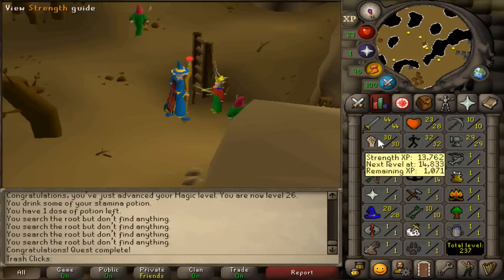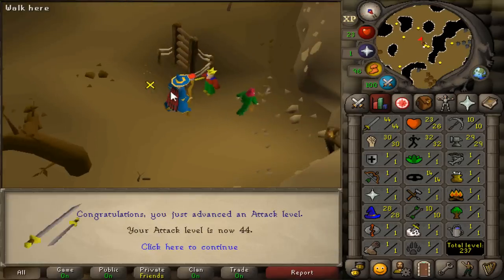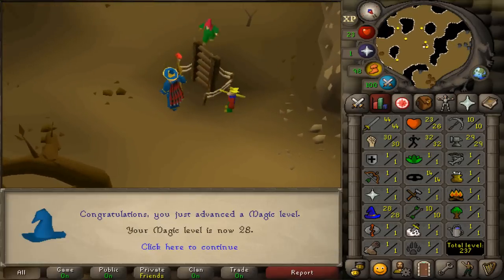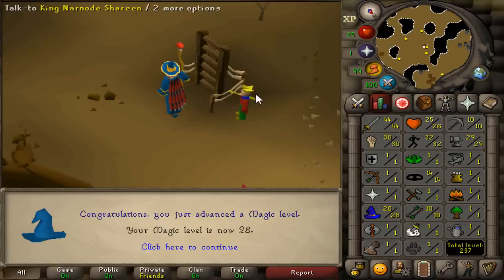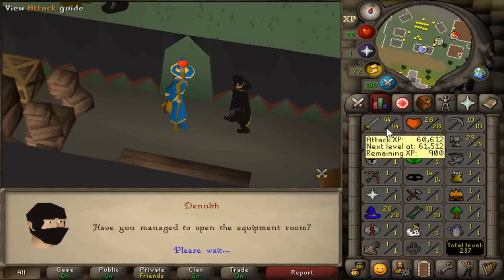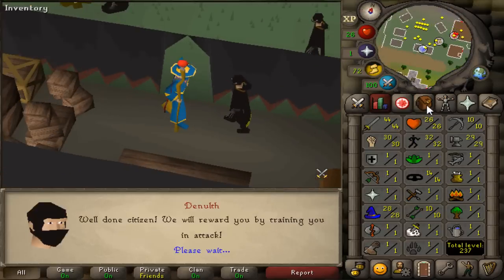Now we can go and do the Grand Tree — that's a decent amount of attack experience as well. Now we have to do our second to last quest, Tree Gnome Village, and Death Plateau. Here we go — now we can wear climbing boots and we have ourselves another attack level easily enough.